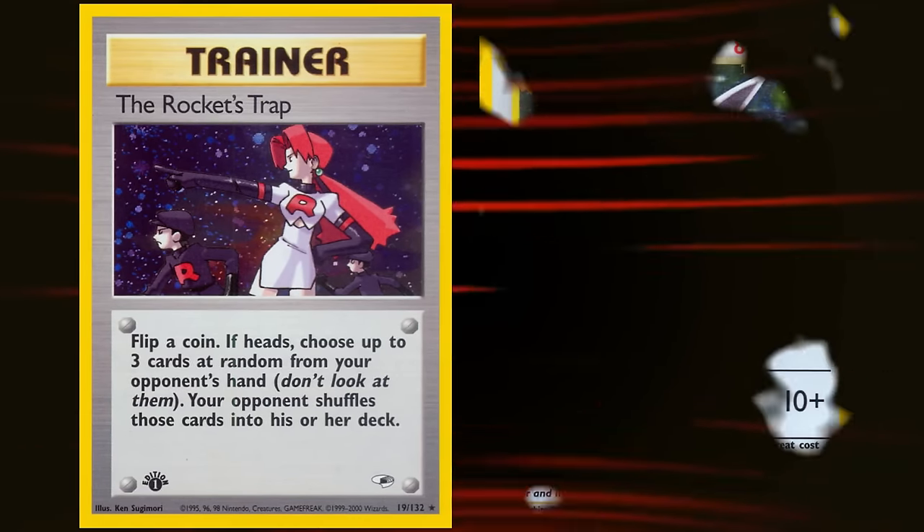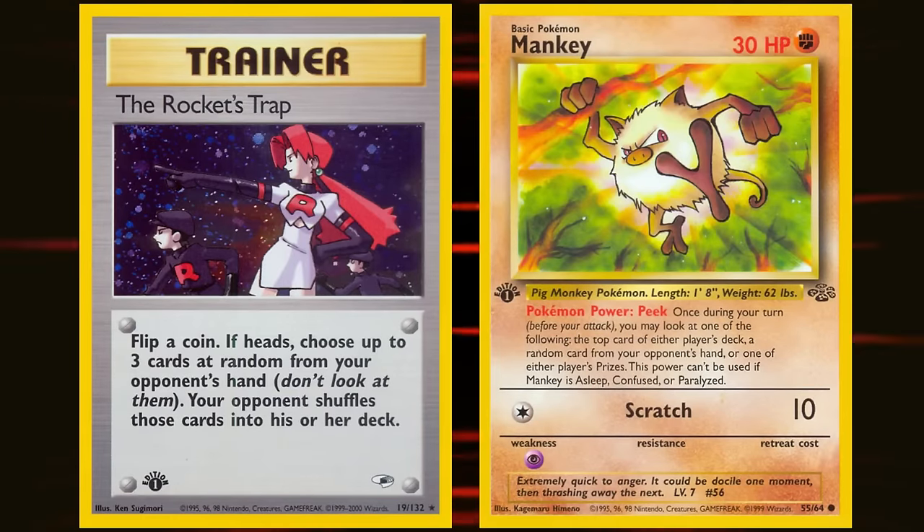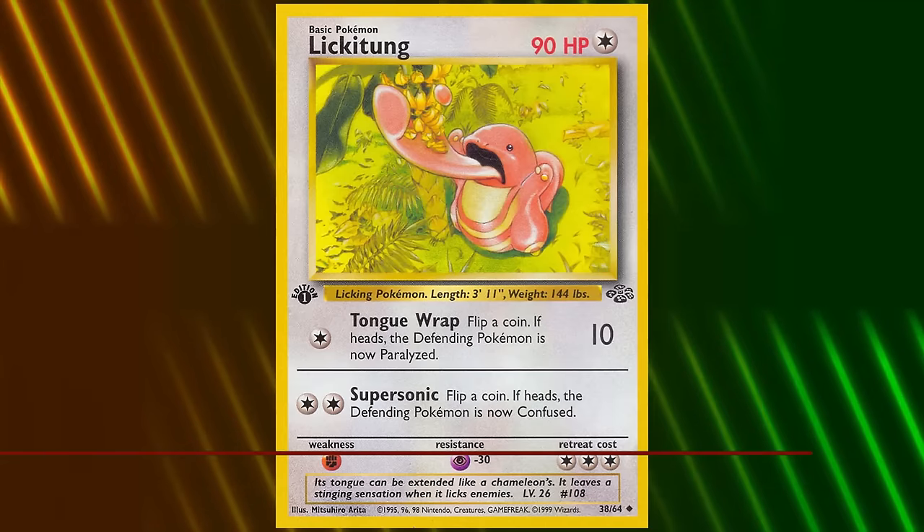While most players would just use Wigglytuff's Do the Wave to end the game early, some players used Jungle Mankey and its Peek ability to look at the top card of their opponent's deck, ensuring they wouldn't draw a recovery card like Bill or Professor Oak.